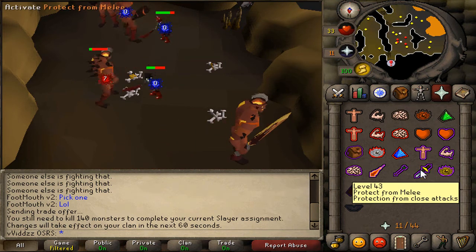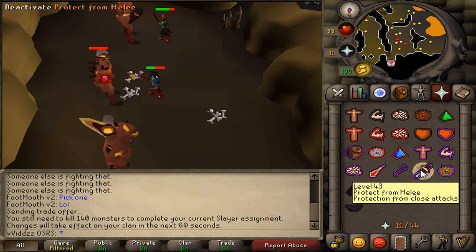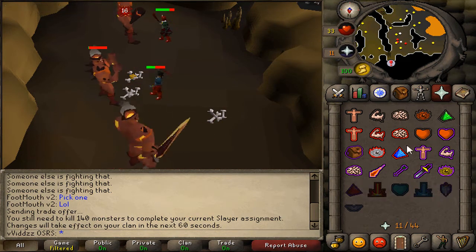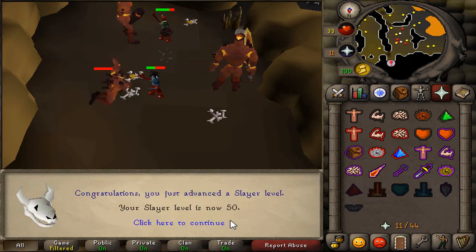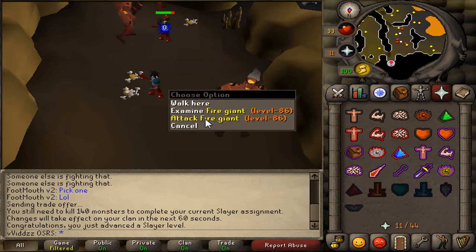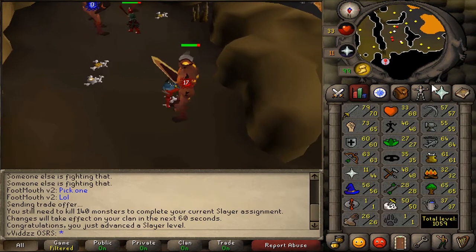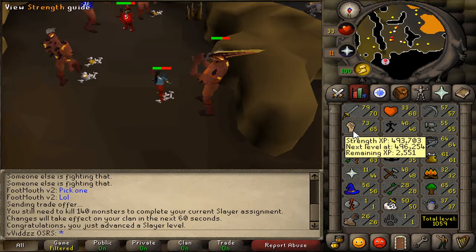I did not expect prayer flicking these fire giants to be so difficult. I'm still learning when these guys actually hit so I know when to flick Protect from Melee — their attack timing is really irregular. But there it is — 50 Slayer! I didn't record levels 48 and 49, just wanted to capture the 50.